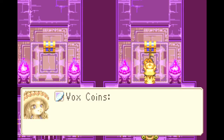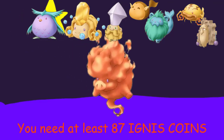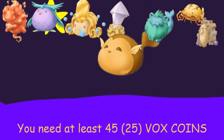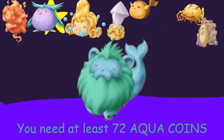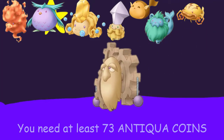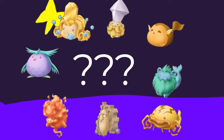When you talk to a spirit, they'll ask for something in return. For half of them, they'll ask for a certain type and amount of coin. For fire, it's Ignis Coin; wind is Ventus Coin; beauty is Decor Coins; blade is Gladius Coins; sound is Vox Coin; water is Aqua Coins; thunder is Tantorous Coin; ancient is Iniqua Coins. Coin prices can get pretty high, so where can you get more?